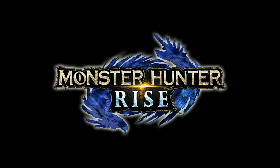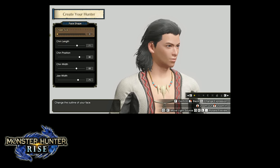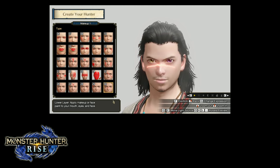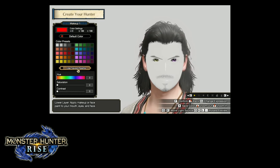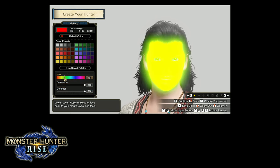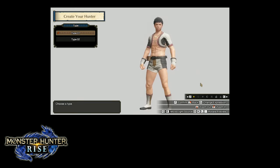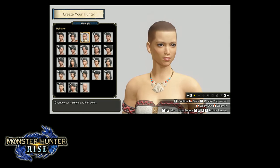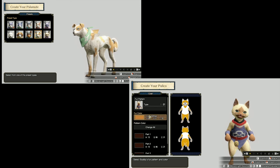We'll start with Monster Hunter Rise! There are a good amount of facial feature options and different sliders to adjust them. There are also face paint, makeup, and scar options, as well as accessories, and you can adjust and position all of them. For the face paint and scars, there's also a rainbow slider to adjust the color to whatever you want. The only downsides are that you can only adjust your face and hair — you can't adjust your body — and they could add a few more hairstyles. I also forgot that you can change your Palico and Palamute. I give this an 8 out of 10.